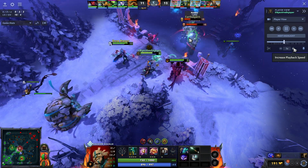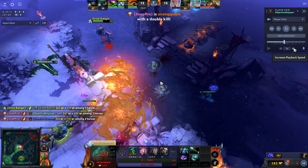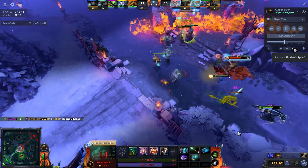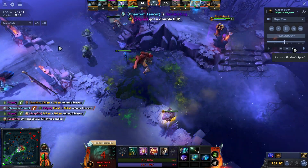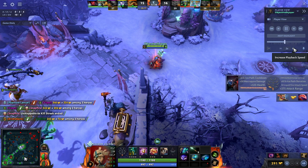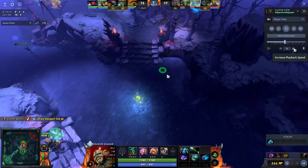They over-commit here. I don't know why Shadow Demon stood next to me while Snapfire was ulting, but that's what it is — I have to commit my disable spells and try to get kills. It ends up being a two-for-two trade, then three-for-three. We trade both of our supports in the mid lane for a hard support, a mid, and an offlaner — so it's always worth it. The fight continues mid so I TP back to help.